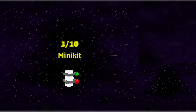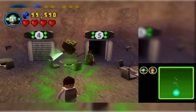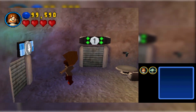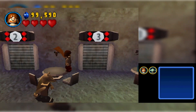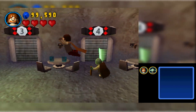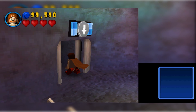So we get a minikit and a gold brick. That is the end of Attack of the Clones. That actually went by pretty quick. Let's go over to Revenge of the Sith. I'm not going to play any of these levels this video, but these should all be the same — Battle over Coruscant, General Grievous, Ruin of the Jedi, Darth Vader — they're all the same. There's no Rescue the Chancellor or whatever — okay, so they took that out. Let's try to figure out which one they did take out. I couldn't remember.